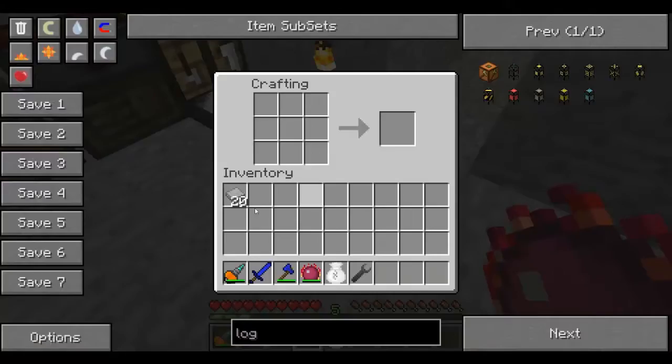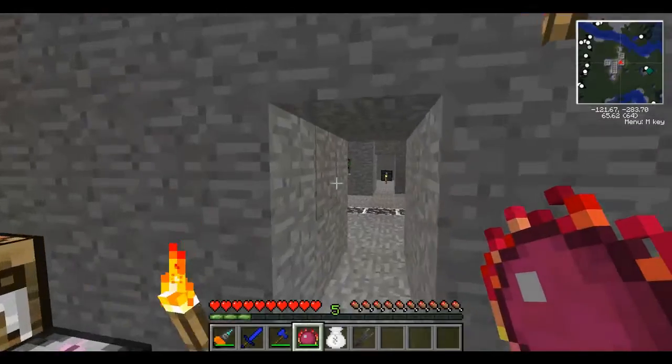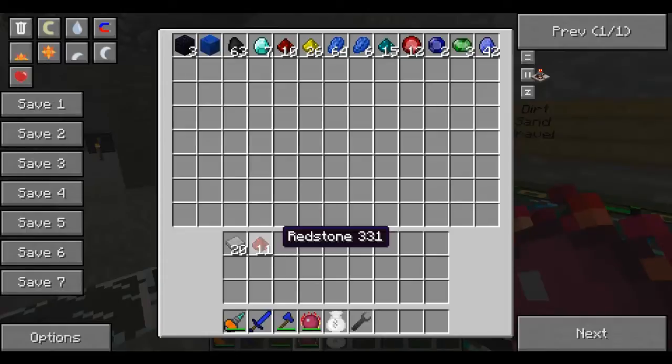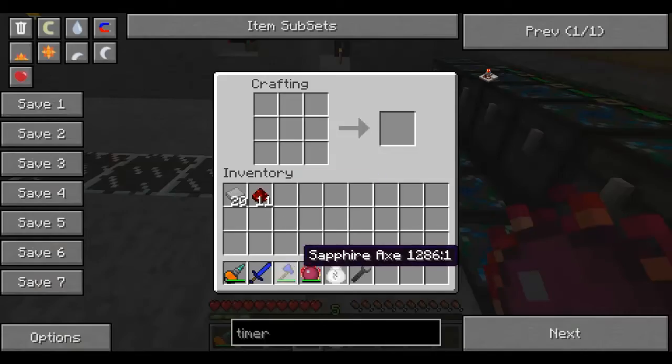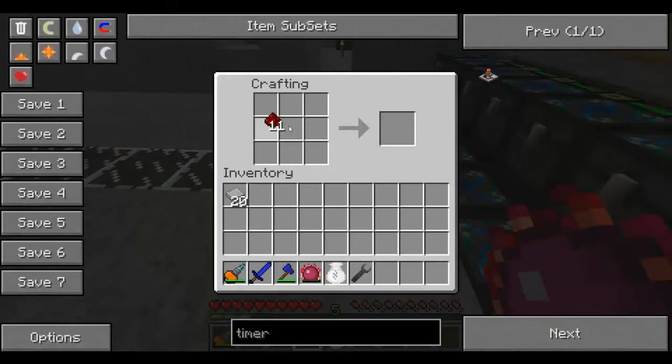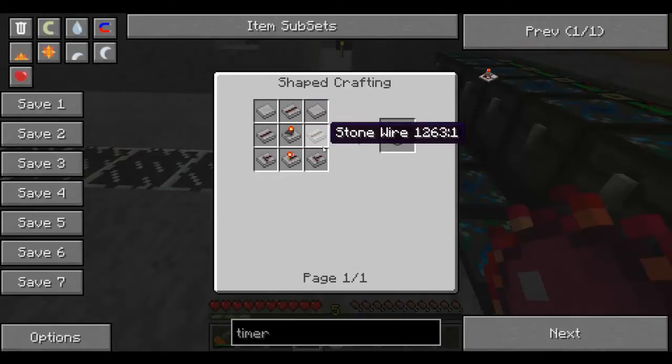So what I'm going to do now is make a timer. I need some redstone — I don't know if I have enough redstone in all honesty. I do. Before I cause any catastrophic disasters, I'll turn that off.